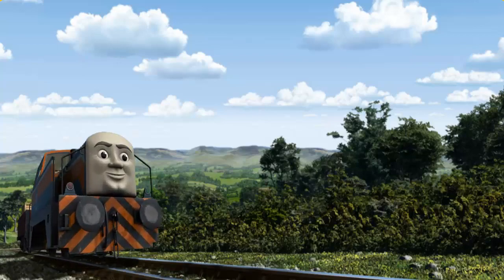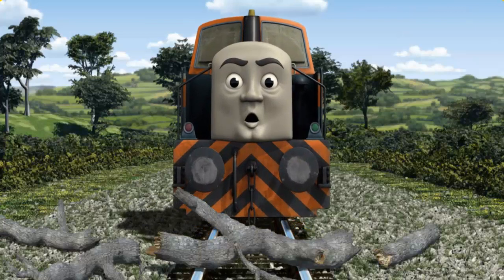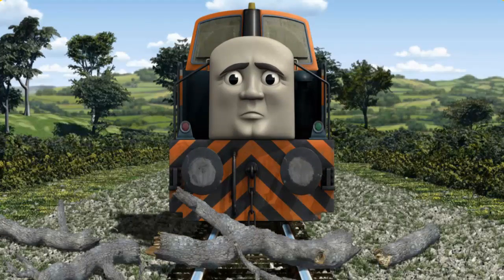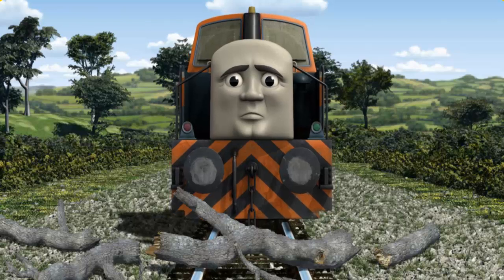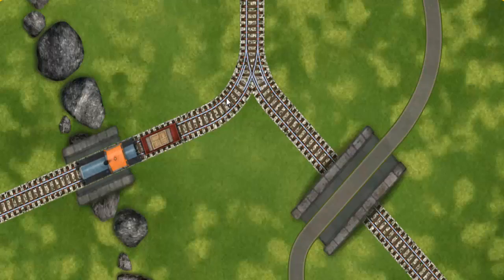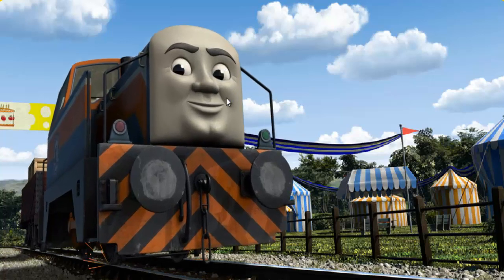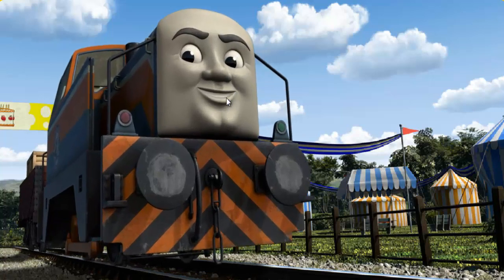Den set out for the fair. Suddenly, the tracks were blocked. Den had to stop. He would have to go another way. Find the track that goes over the shortest bridge. Let's go. Den arrived proudly at the fair. With your help, he was right on time.